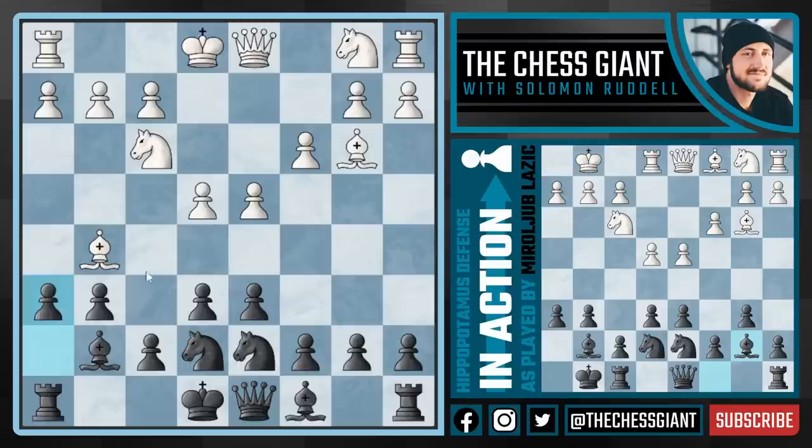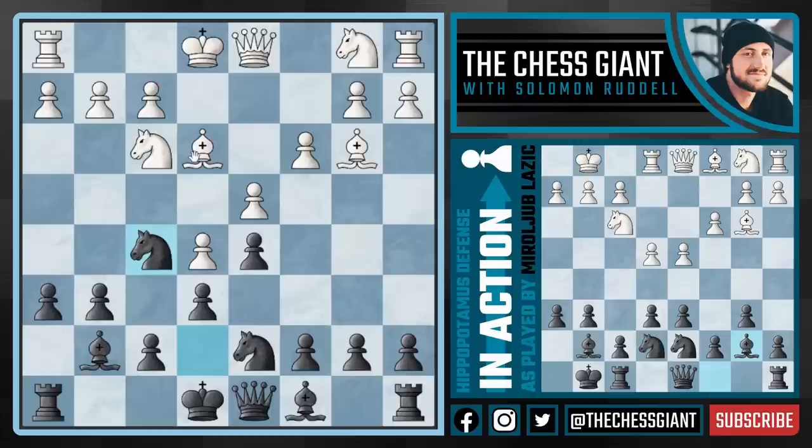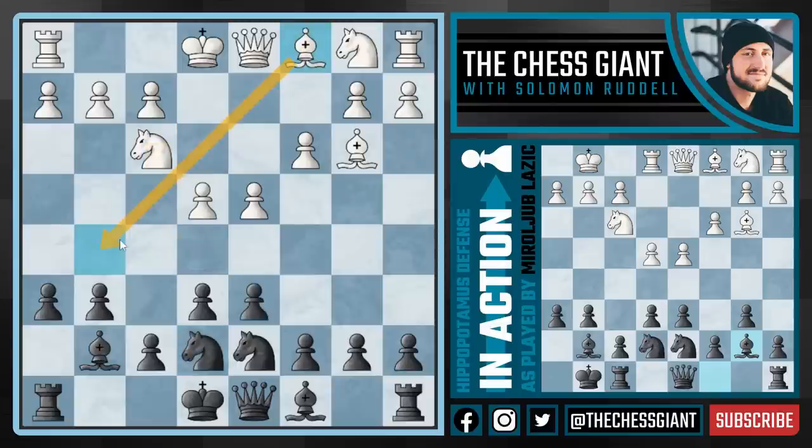I'm assuming white didn't want to play bishop h4 or bishop back to f4 because we could play g5 eventually gaining another tempo against that bishop. Against bishop e3 we could eventually play d5, attacking this light-squared pawn — the whole idea being if this pawn pushes up we can then play knight f5, again attacking that bishop. However, I am a little bit confused on why white decided to go to g5 and then all the way back to c1.